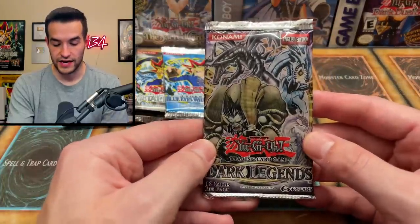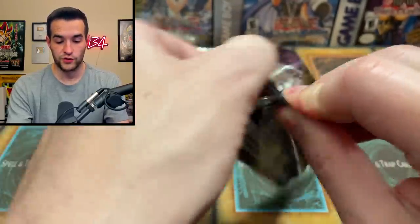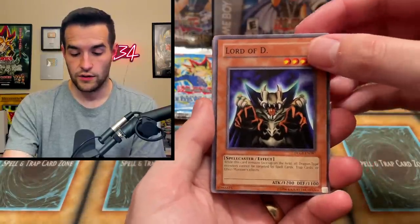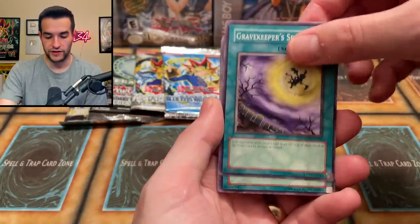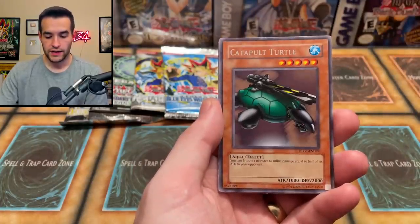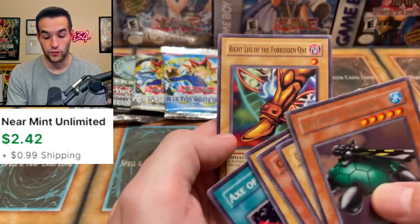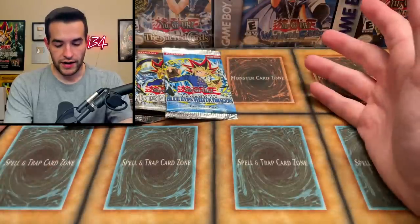Now Dark Legends — can we get the Blue Eyes White Dragon? I do have one of these PSA 10 graded, two of them actually. I don't know the pack trick, let's just go through it. We have Lord of D, the Luminous Spark, UFO Turtle, Gravekeeper's Servant, the Black Pendant, Mystic Tomato, Catapult Turtle, Gazelle, Cannon Soldier, Summon Skull, Axe of Despair, and the Right Leg — we got a Right Leg, that's always fun. Okay, no foil in there.